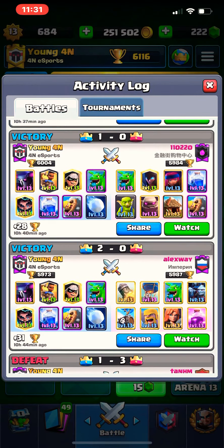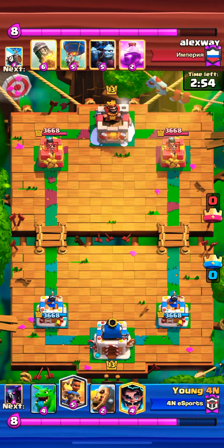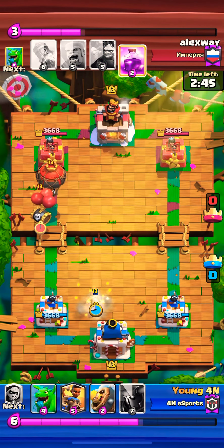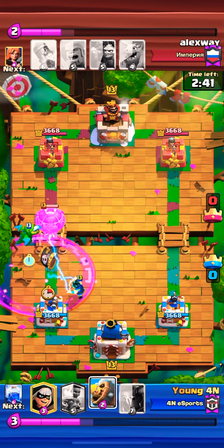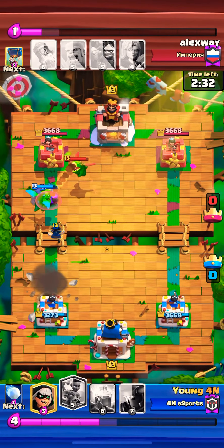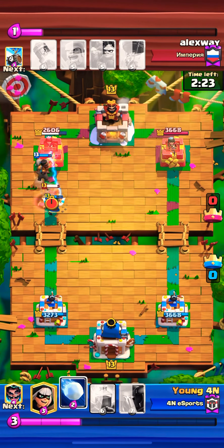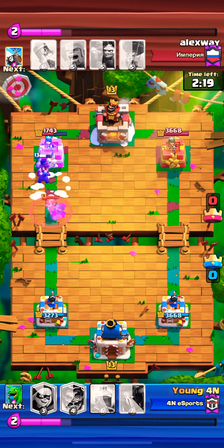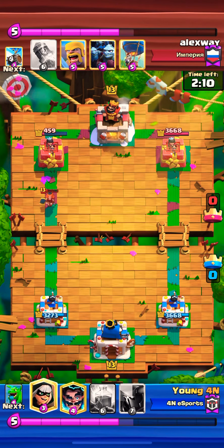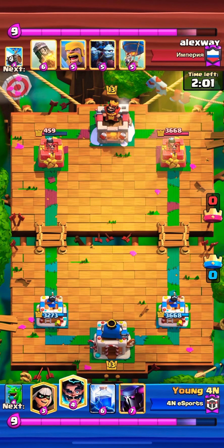Let's check out the last battle - a bit of off-meta with Balloon, Rocket, Minion Horde, and Rage. A Balloon, Skeleton Barrel, and Rage play comes from the opponent - I'm easily able to defend with E-Wiz and Barbarian Barrel. The opponent has to respond to the counter push, which is a lot. The E-Wiz has plenty of health and we get the Ram Rider through to the tower - I Snowballed, and the Valkyrie cannot reach the Ram Rider. Ram Rider does tons of damage, bringing it down to 459. Insane damage within the first minute just from a counter push.